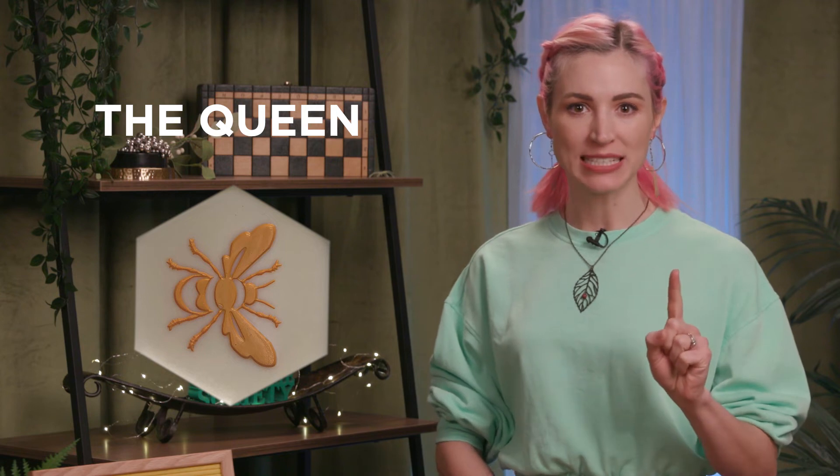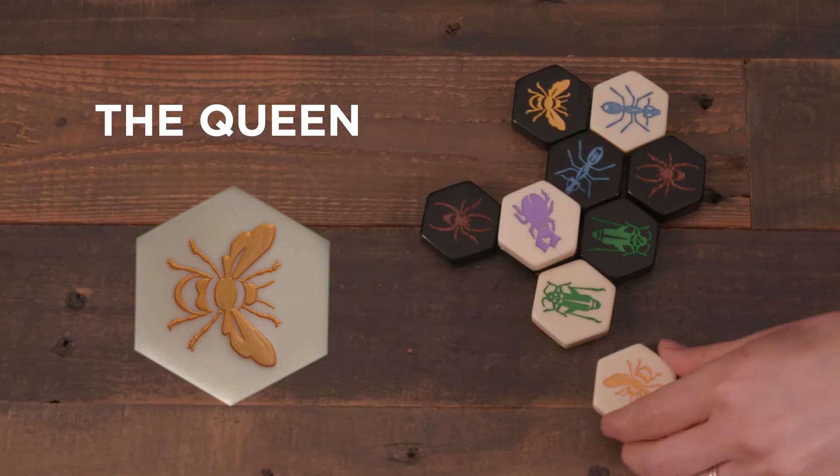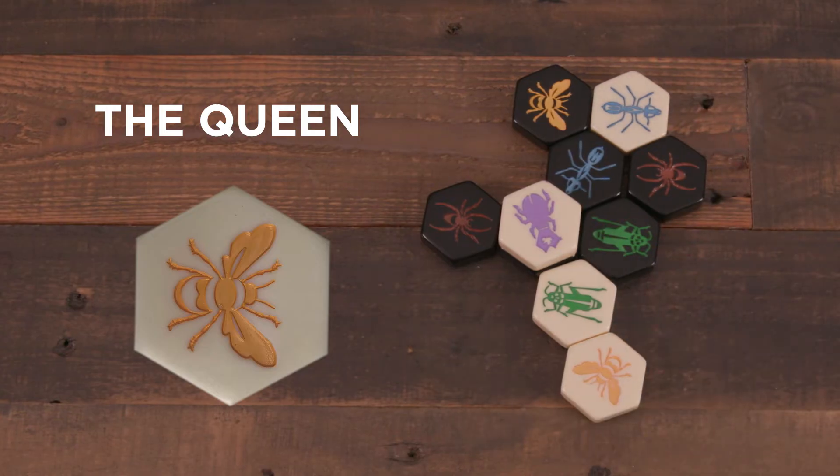Let's look at the creatures of Hive and how they each work. The Queen Bee — the most important creature in the Hive. The Queen must be placed in the game by a player's fourth turn. Once a Queen has been placed, that player may then begin moving any of their pieces on their future turns. The Queen can move one space adjacently per turn.